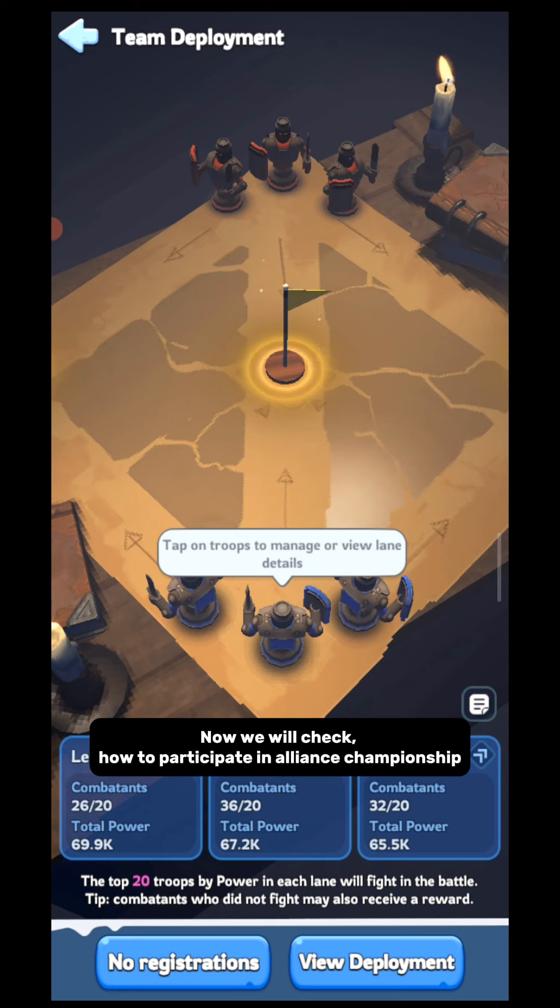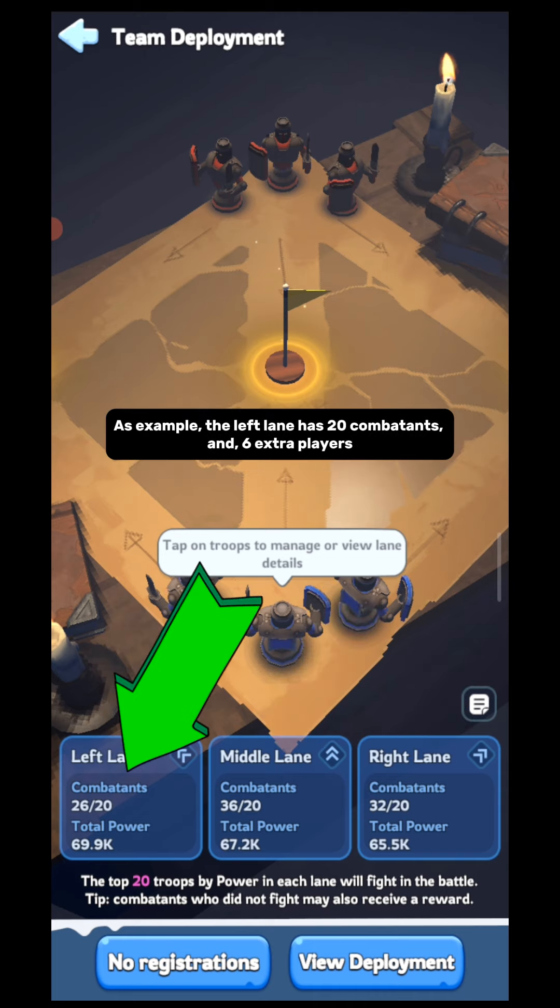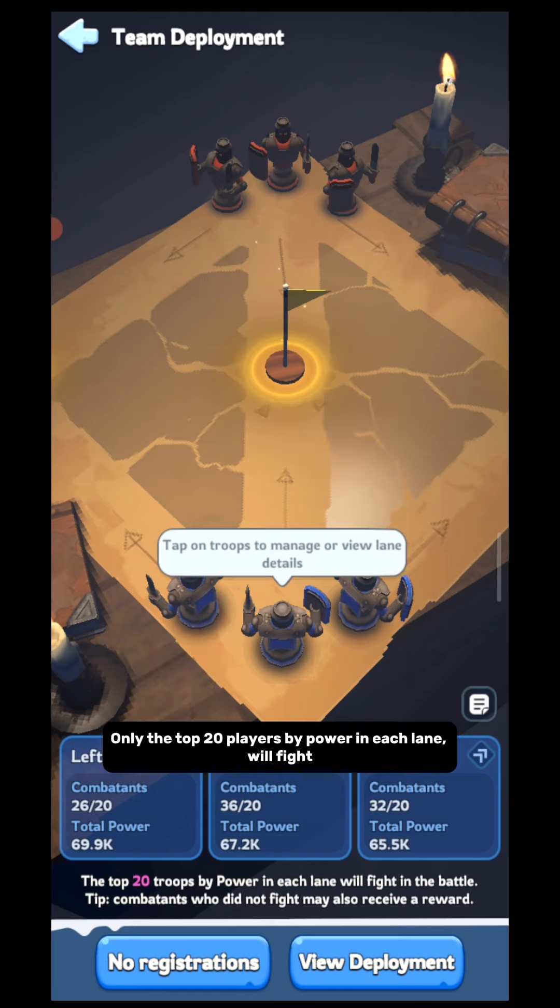Now we will check how to participate in the Alliance Championship. You can see there are three lanes; each lane has some combatants and extra players, and each lane has power according to its combatants. For example, the left lane has a certain number of combatants and 6 extra players. Only the top 20 players by power in each lane will fight. You can randomly take part in any lane, and your R4 and R5 will do the adjustment.